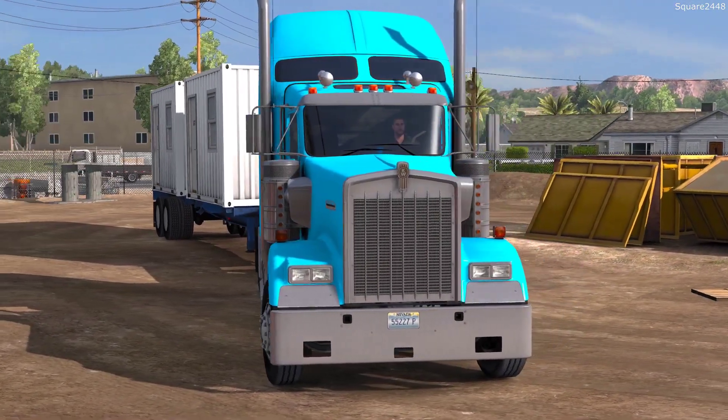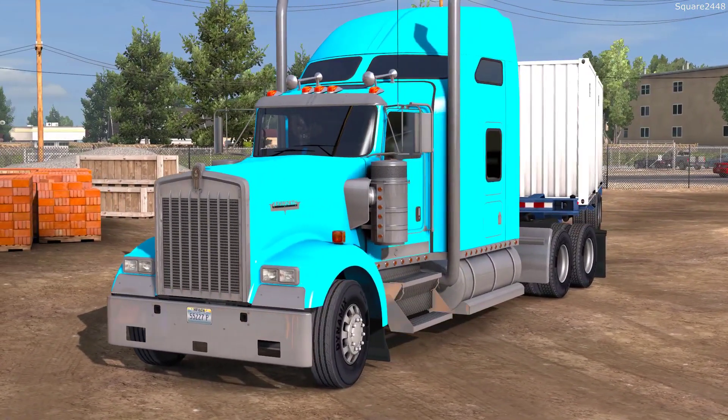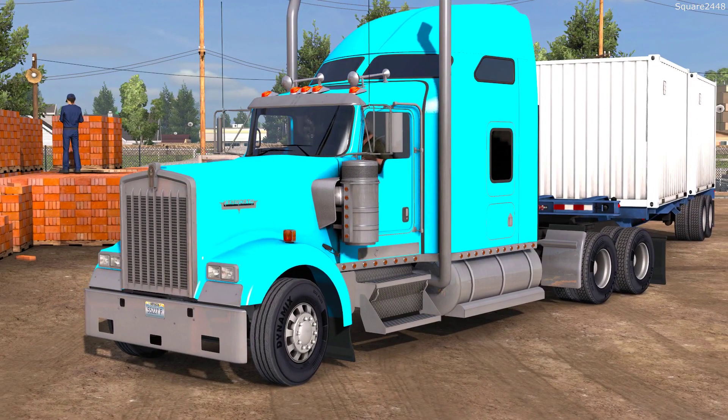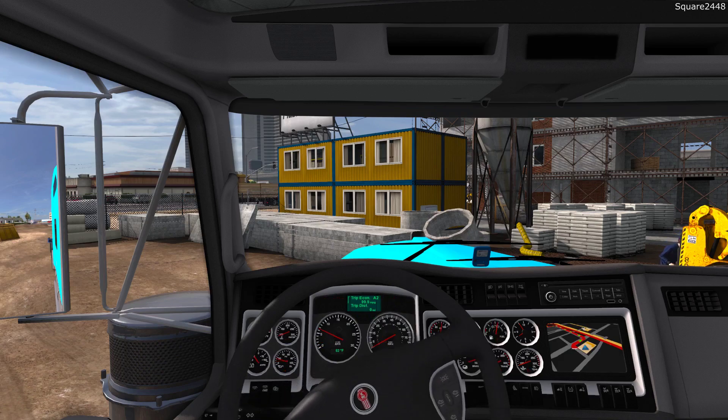Welcome to American Truck Simulator. Today we'll be using this Kenworth W900 Aerosleeper to haul construction houses from Reno, Nevada to San Rafael, California. We are being paid just around $5,800 in-game and this load weighs in at just around 15,000 pounds. It's a pretty light load here for the W900.